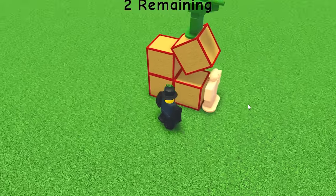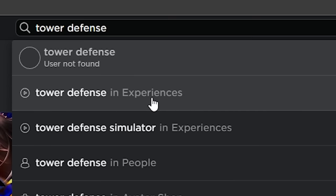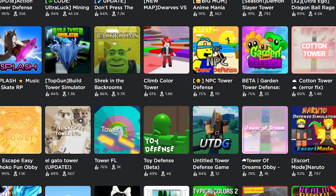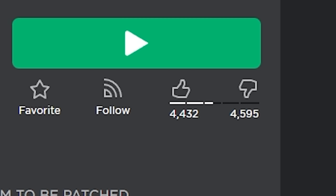This is Toy Defense — or rather, it was Toy Defense last time I played it. So around a year ago, I went on the Roblox game page and searched up Tower Defense. My goal was to find a game with the lowest like ratio — it still had to have players, because I wasn't going to play some random game made by a three-year-old. The lowest I could find happened to be Toy Defense, which only had a 49% like ratio.